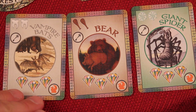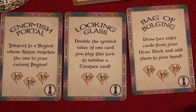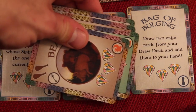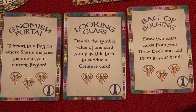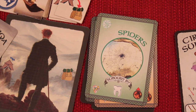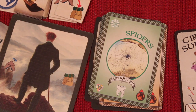When you draw beast cards, you can buy as many as you can afford. At the artifact tower, you draw three artifact cards costing two or three gems — these grant special abilities like teleporting to a matching statue region or drawing extra cards. Both beast and artifact cards purchased go directly to your discard pile to enter your deck later. You can also visit a statue to prune your deck: spend one gem to remove up to three cards from your hand or discard pile completely from the game.